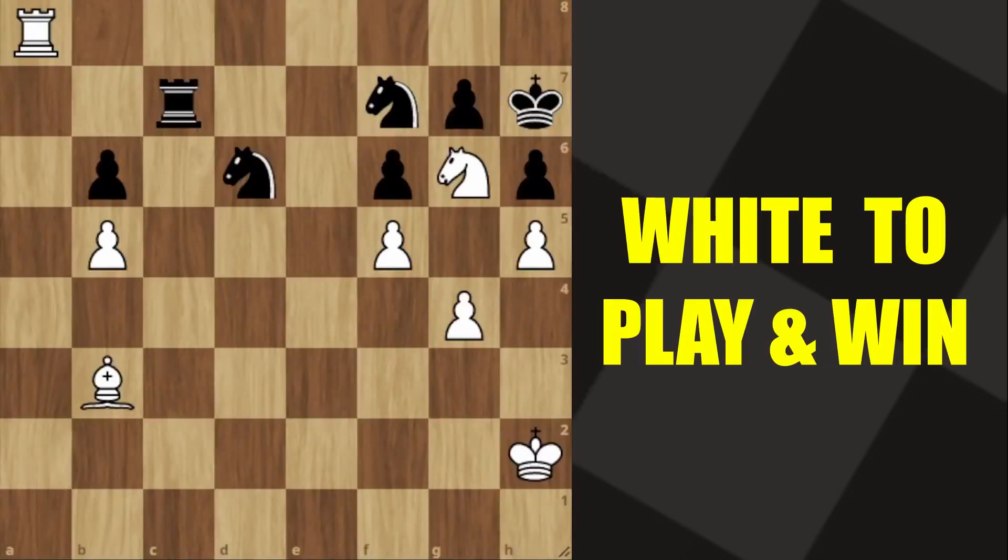Can you find this beautiful tactic for white? Well done if you found it — hit the like button and let's see how many of you got it right. The move is rook to a-check. The knight is supposed to take the rook, and then we have a beautiful checkmate.